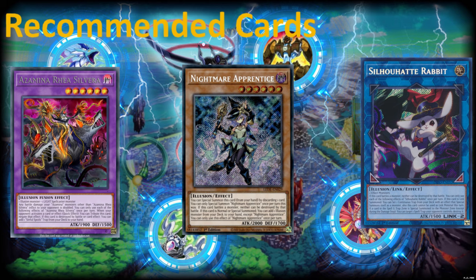And finally, we have Silhouette Rabbit. Silhouette Rabbit is a fantastic generic card that gets us to use traps in general, but there's loads of potential for this card. It's a negate with the trap that you special summon with it, and it also pops a card. Great potential here and definitely a card I recommend for any deck that you play. Silhouette Rabbit in general is just a really good generic card.